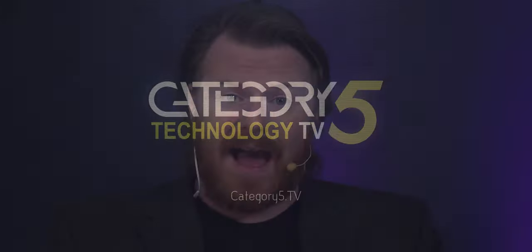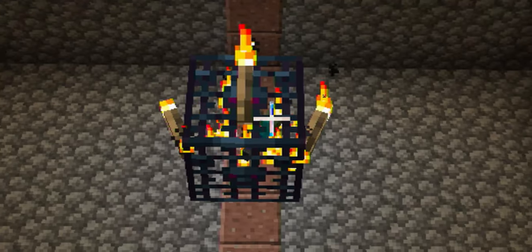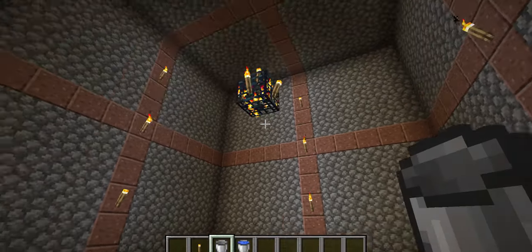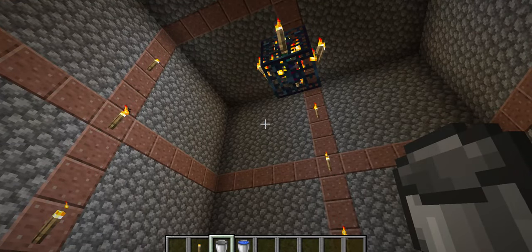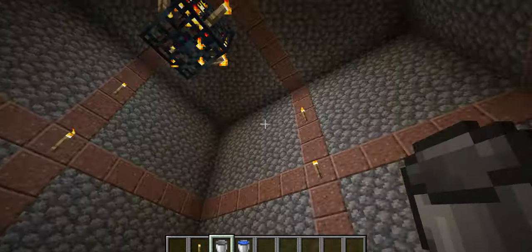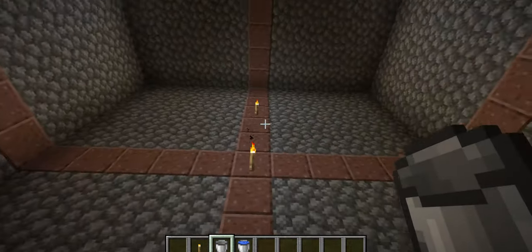Once you've found your spawner for a zombie or skeleton, you need to dig out a massive room around it. The room it comes in is only about ten blocks wide, but you need to dig significantly further. The mechanics of Minecraft for these spawners is that it will spawn that particular mob within five blocks of either side — up, down, left, right — from that spawner. So you want a room that goes five blocks wide on either side and five blocks above and below. As you can see in here, I've used some marked blocks so you can count them.